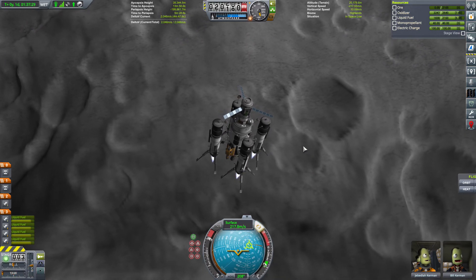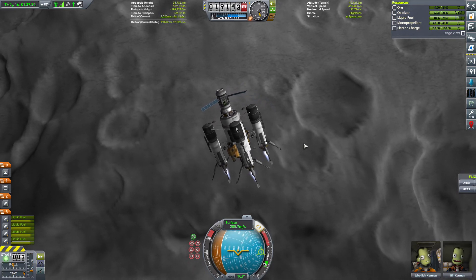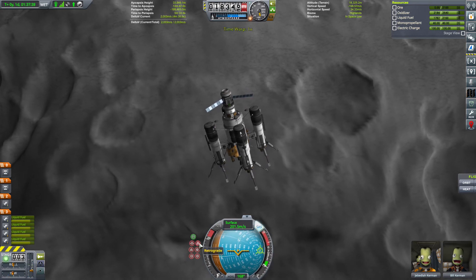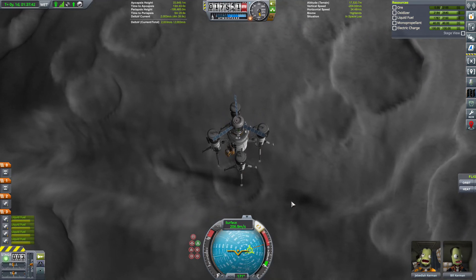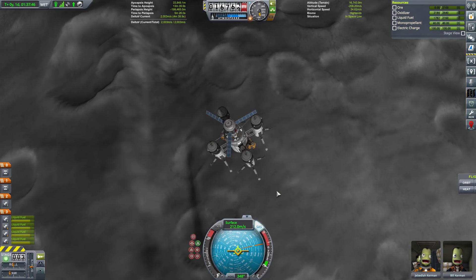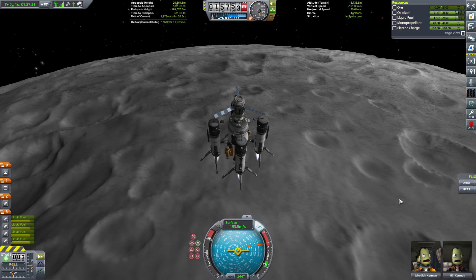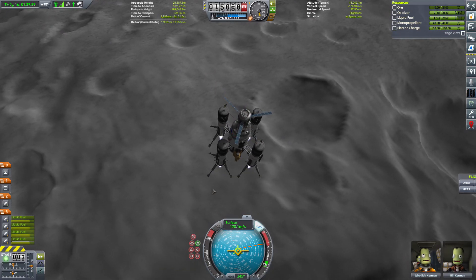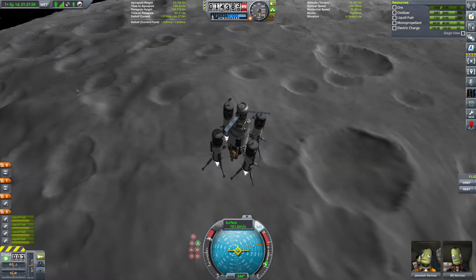Volle Kanne, Renate. Retrograde gehen. Wir haben noch 17 Kilometer zum Bremsen. Das heißt: Breaking, Breaking, Breaking. Also los, Jeb, wirf den Anker raus. Und du, Bill, machst dich dann aber auch beim Buddeln nützlich.